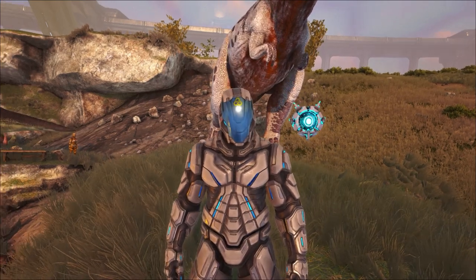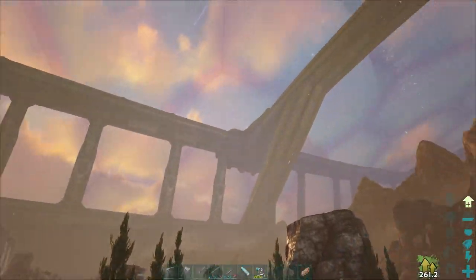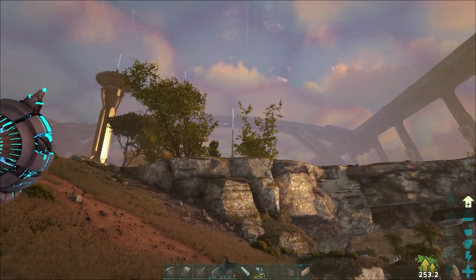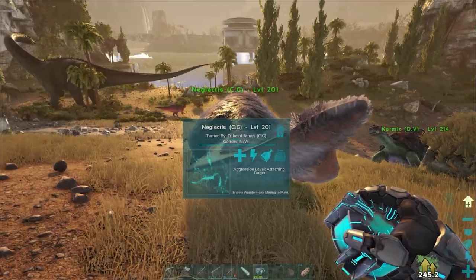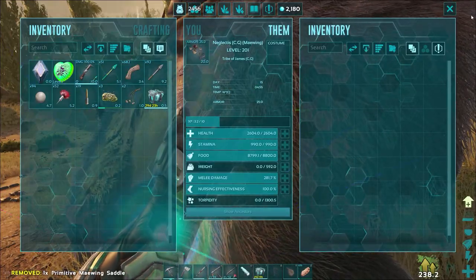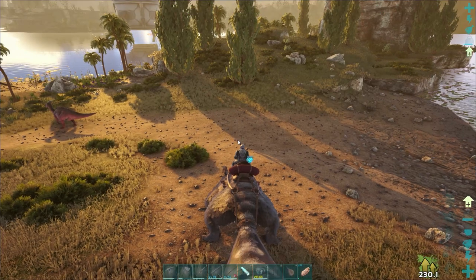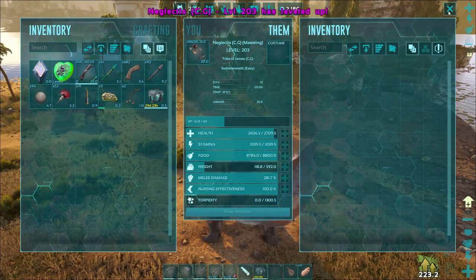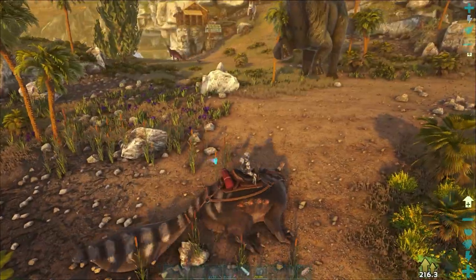We're back at base and this map looks absolutely beautiful sometimes. I have literally not stopped since we began that live stream, and I've gone on seven hours since then. We have made quite a bit of progress and it really looks beautiful day or night. Let's test this Maywing out — Neglectus got you a saddle, it was 30 metal. So that's the jump. I don't know what stats to pump on it at the moment. Holding shift kind of works like the rock drake.